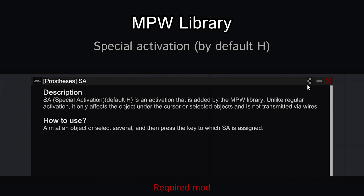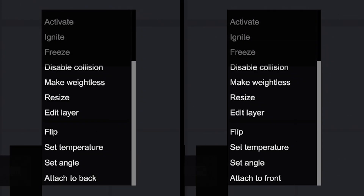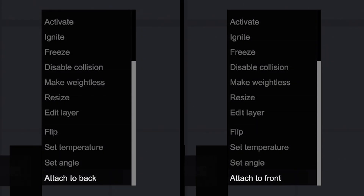Activating the prosthesis with the SA — by default this is button H. This prosthesis is attached in place of the arm. Open the context menu and select the 'attach to back' or 'attach to front' option to choose the needed limb.